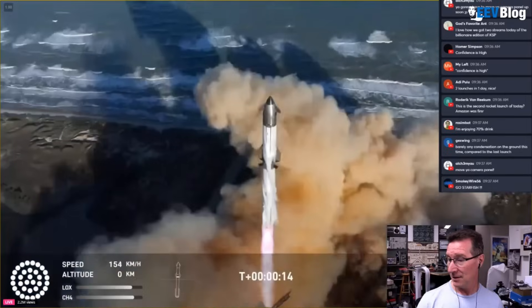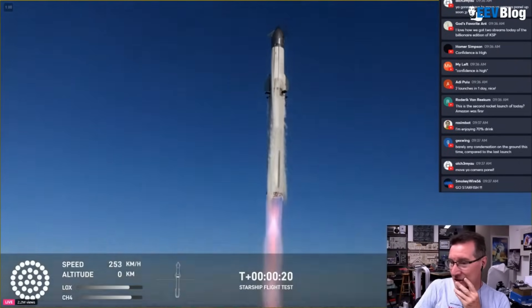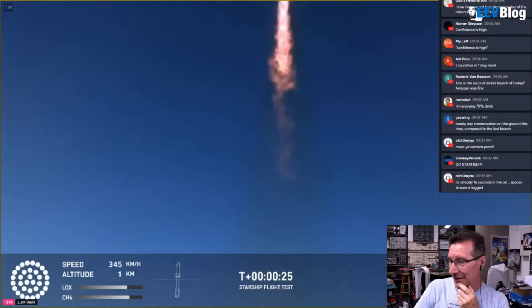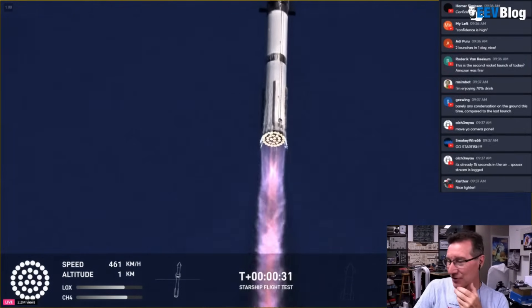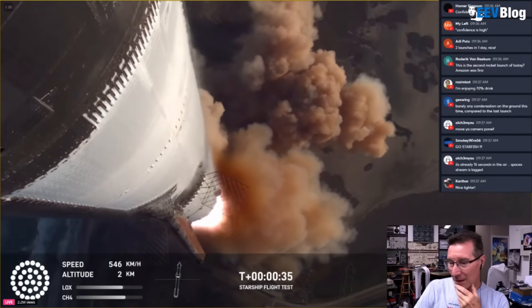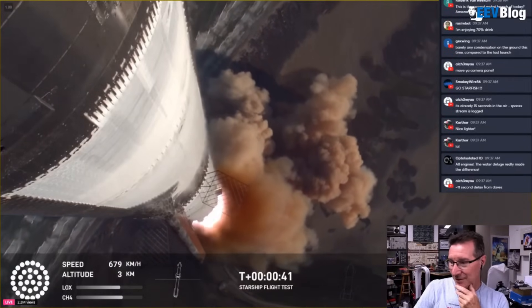Wow, they've really nailed those engines. I said that last time, but crikey. That's beautiful. Look at that shot. They've nailed the engines — it's incredible. There's 33 engines on the damn thing. They're always 100% reliable. 30 seconds into flight, telemetry showing 33 out of 33 engines as it's pitching downrange.